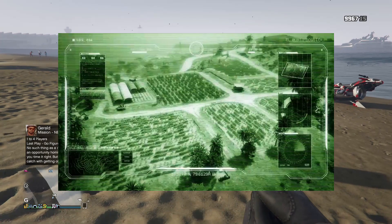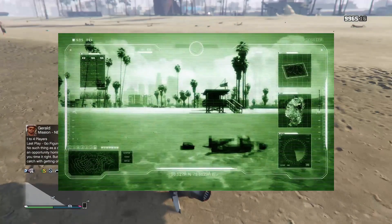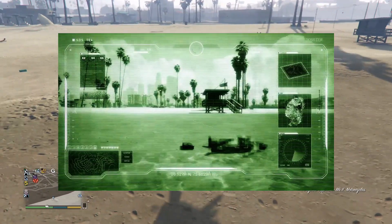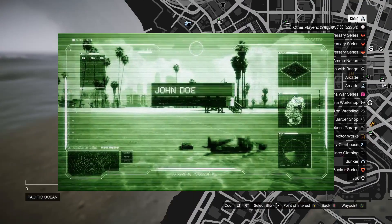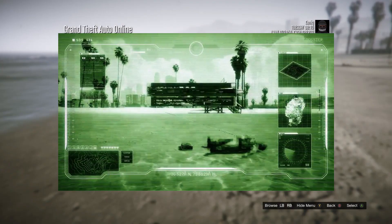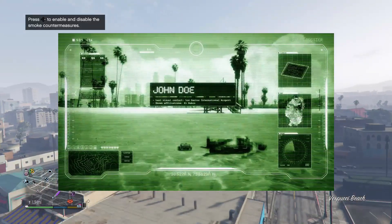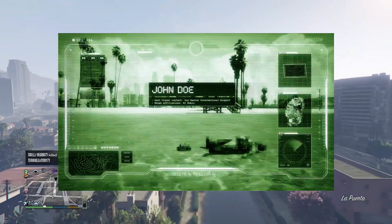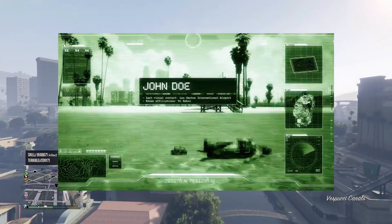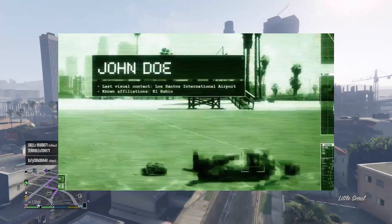But this next screenshot is really interesting — this is the dead body and the briefcase that I just made a video on earlier this morning, with the beach lifeguard hut you can see in the background. This was just put into GTA Online this morning. This might be who El Rubio is that Rockstar is referring to in the initialization screen. We do have a little prompt here that says: 'John Doe, last visual contact Los Santos International Airport, known affiliations El Rubio.' John Doe looks to be a filler name, and that map shown is the Los Santos map.